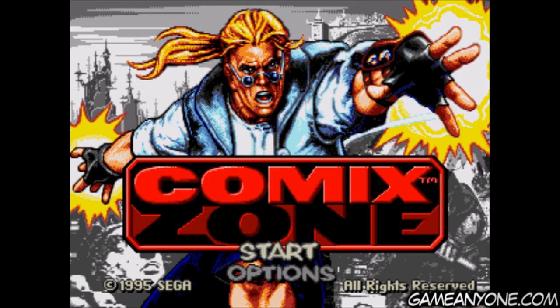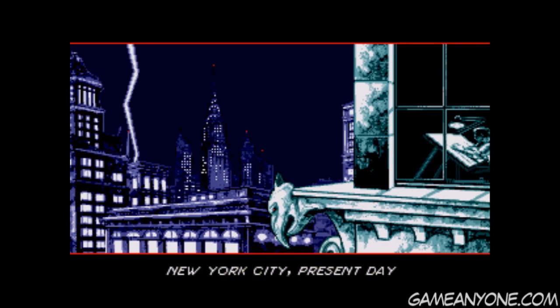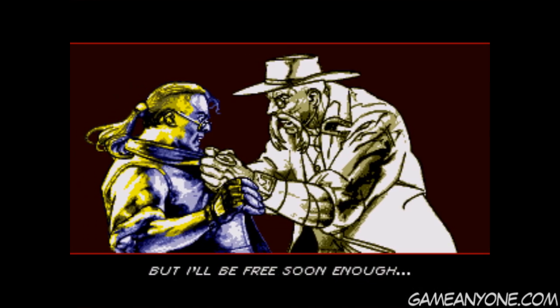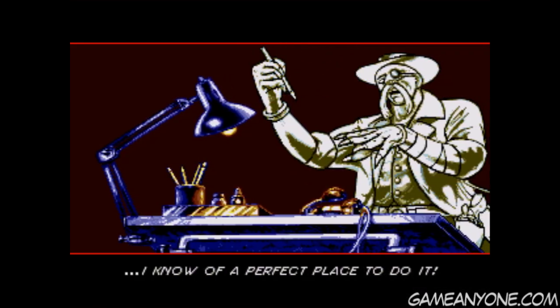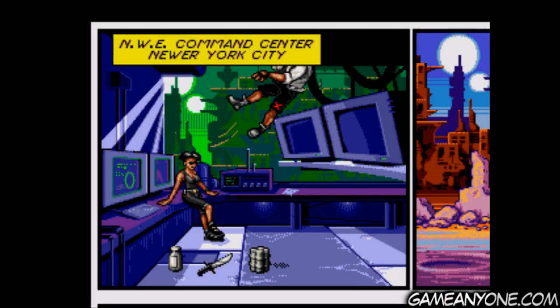Okay, so we exit out of the options screen and get this thing going. The story behind Comic Zone is that you are in control of Sketch Turner, who's a comic book artist, in present day New York City — present day in 1995. One night it happens to be storming, a lightning bolt magically hits your comic book, and the villain of the book, Mortis, comes to life and traps you inside the comic book. You're going to have to survive, avoid all his traps, and defeat all his little minions. Cool stuff — sounds fun.